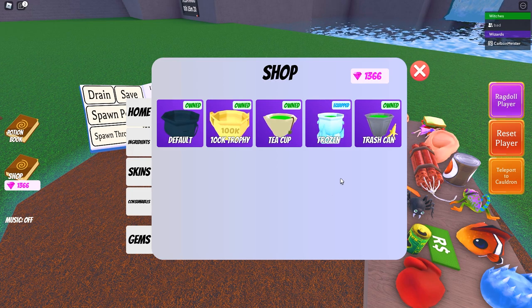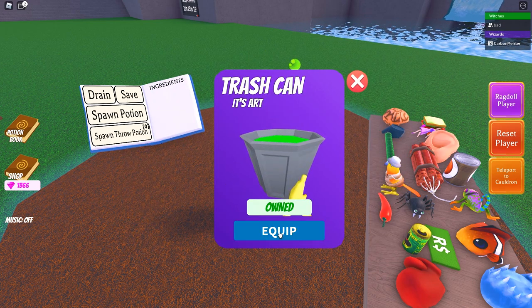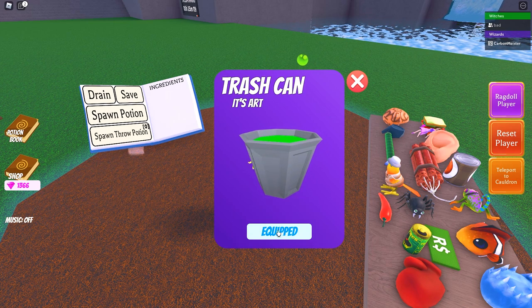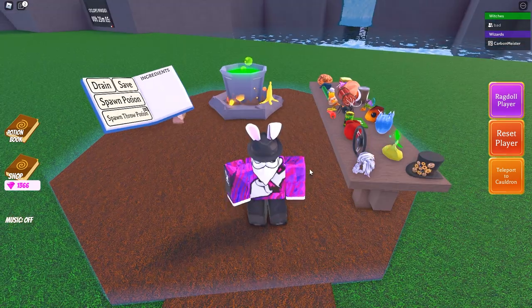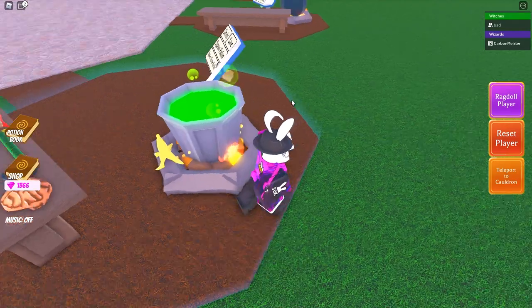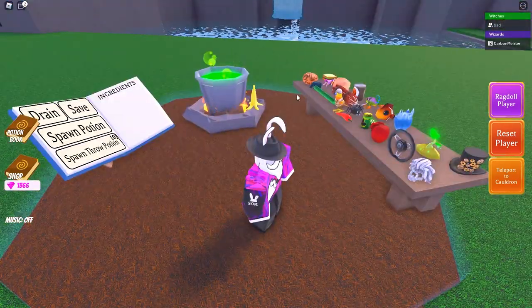Now the final one is the Trash Can. It's one of those where it's like 'eh,' but at the same time it's actually pretty cool because it has that random little banana peel on the side. The addition of the banana peel definitely makes it a little unique and nice.